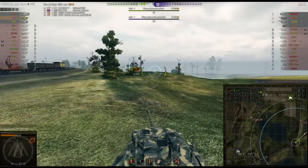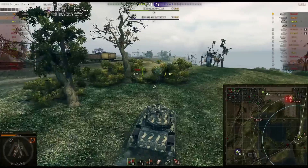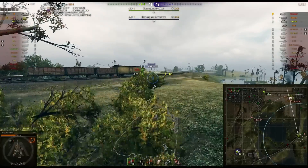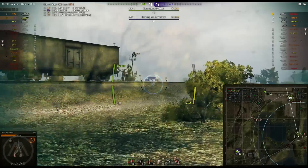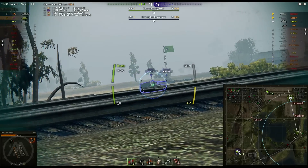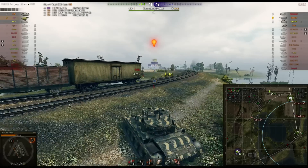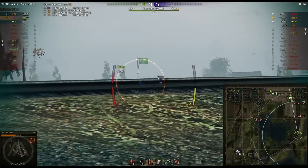I have to be careful because they still have a Nashhorn, a Cromwell, and a Type 64. The Type 64 just got spotted at D4 so I'm not worried about them there. Going through the bushes, we spot the Nashhorn and the Cromwell both capping — well, the Nashhorn isn't in the cap but he's near it.